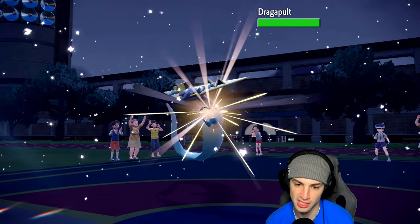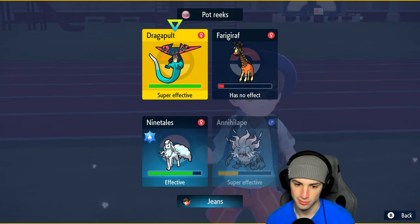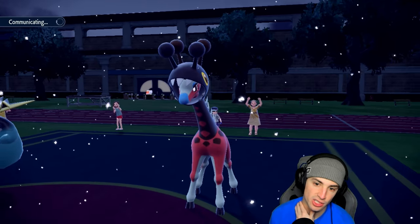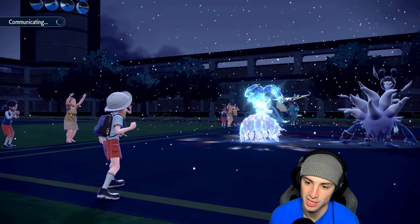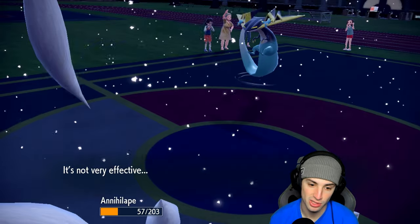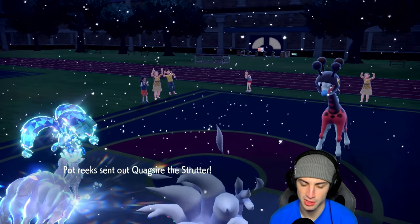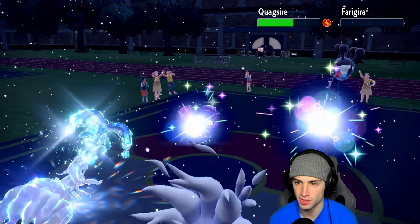Dragapult comes out. I think I just stick with Dazzling Gleam — minus one, but it still does nice damage, super effective on Dragapult. Dragapult is our main threat right now. He Tern pivots instead — I soak it — and he goes into Quagsire. If he goes into Incineroar, Annihilape gets an Anger boost. He goes into Quagsire. I'm slowly chipping up Quagsire. Rage Fist might actually kill — one HP! But the burn pops the berry.